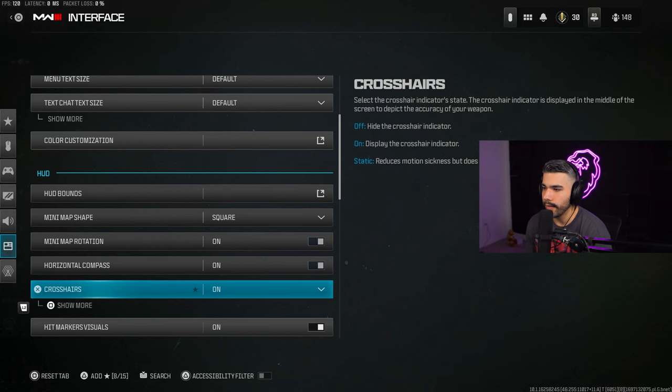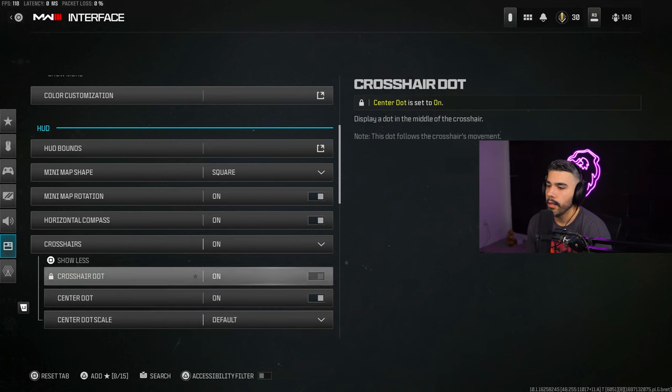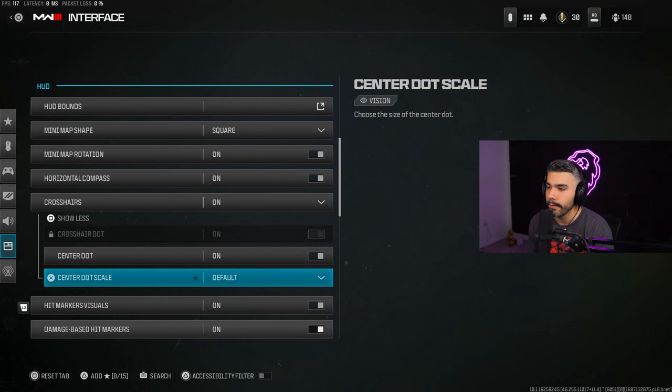Another setting a lot of people don't know about is the Crosshair Dot — the center dot. This puts a small dot in the middle of your screen at all times, similar to how people used to tape a dot on their monitor. It helps with centering and snapping onto people. You can adjust the dot size — I'm fine with default, but a larger dot keeps you perfectly centered.